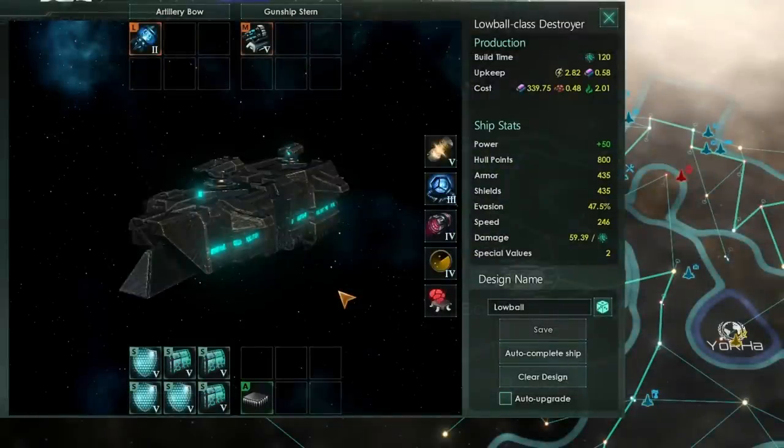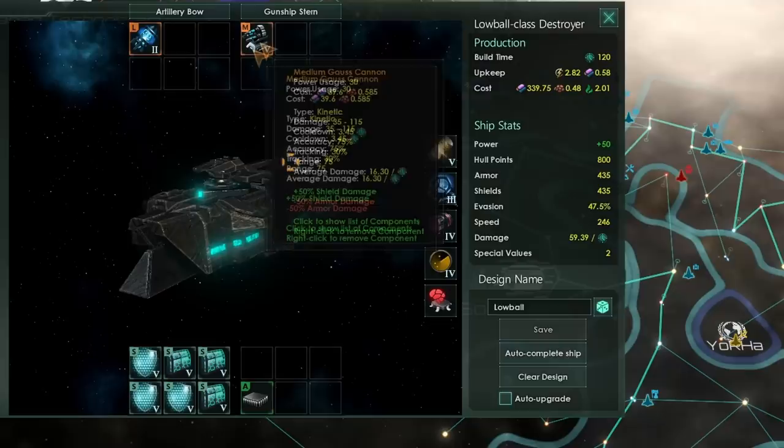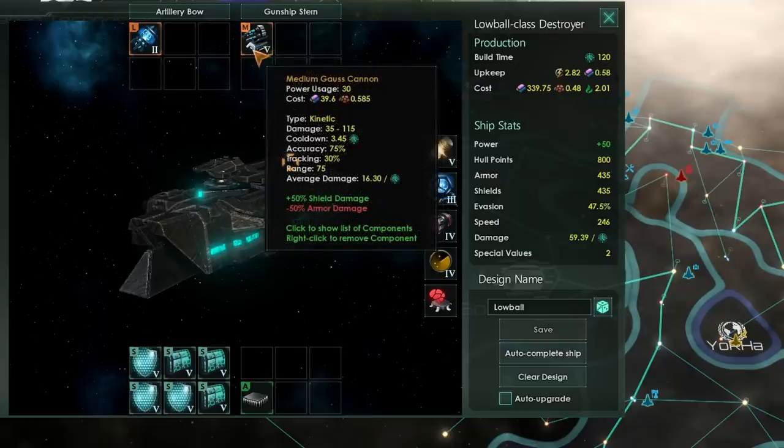Ladies and gentlemen, I present to you the Lowball Class Destroyer. This is a very regular looking destroyer that I would probably recommend you build if you can find the components for it. It has Neutron Launchers — the best L-slot weapon in the game due to that massive range and high burst damage — along with a medium-slot kinetic weapon. That is going to help with balancing the damage output on this ship and make sure that we have shield as well as both armor and hull specialized weapons.